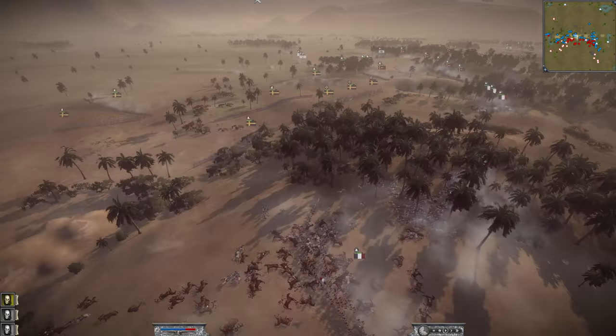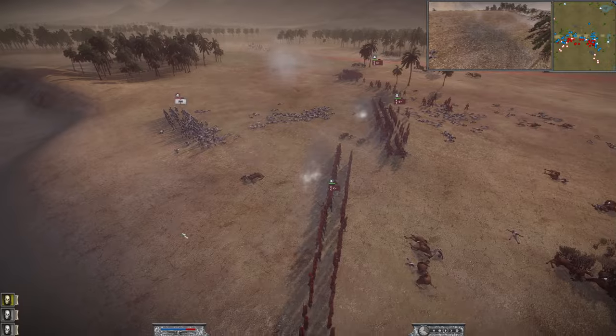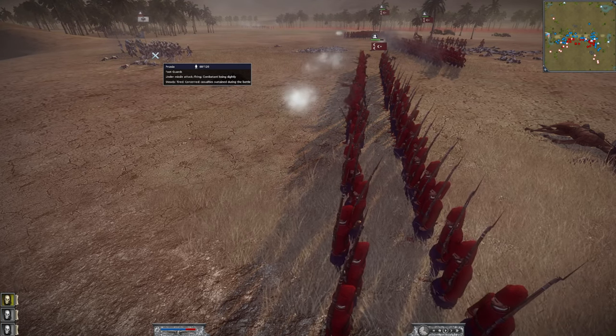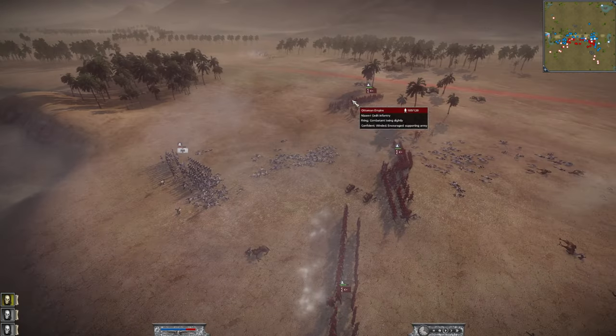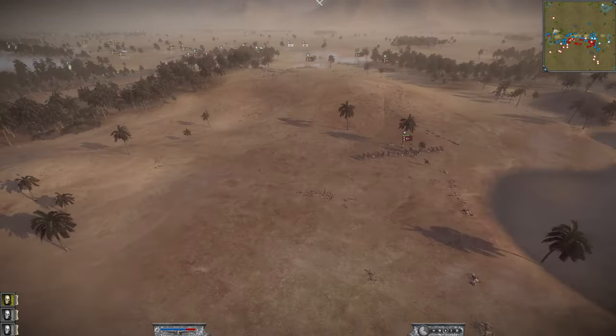The French player sees the Swedish player so spread out that he pushes forward. The final remaining Foot Guards are getting shot to pieces — all three Foot Guard units have been shredded by Carl. He's got three units of Nizam Cadet and has moved his Mounted Nizam Cadet because they are needed elsewhere.